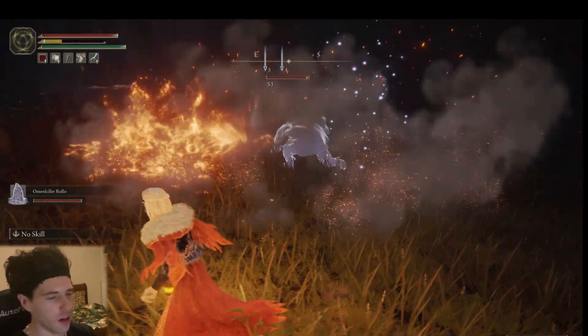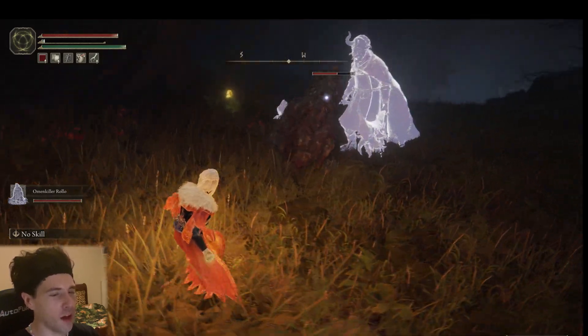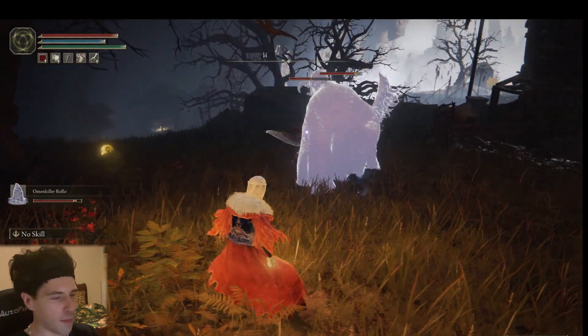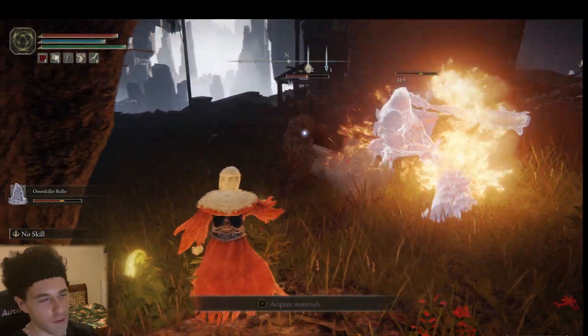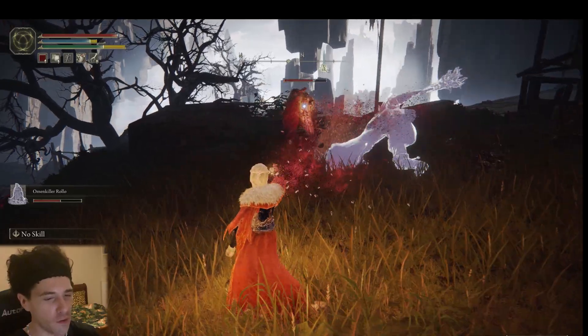First off we have Omen Killer Rollo. This guy is an absolutely massive maniac and he wields jewel cleavers which do insane damage, especially when you level him up. You don't even really need to help him — he'll literally kill everyone for you.